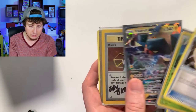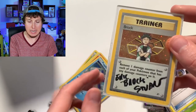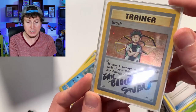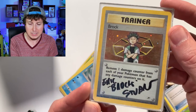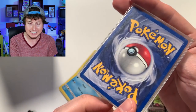Aerodactyl Spirit Link. Breaking family, I gotta tell you about this. One time — actually on several occasions — I got to meet Eric Stuart, who did the original voice of Brock and James from Jesse and James. And I had him sign my Brock card. It's not on the plastic — it's actually on the card itself.